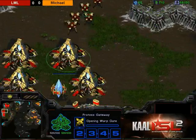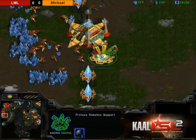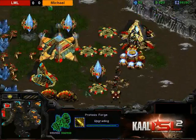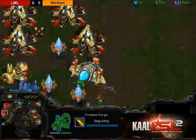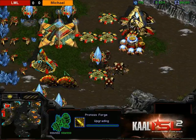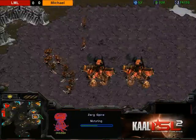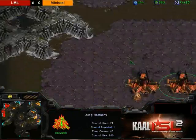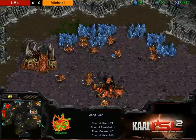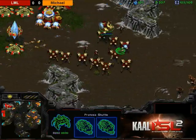Dragoon range is almost done — is he going to do a dragoon-reaver push? He actually is going dragoon-reaver! Plus one attack is about to finish. Look at that — range finishes, plus one's about to finish, and the shuttle gets out. Everything lines up quite nicely. There are spires going down for Michael, and decent drone saturation — about one per patch. Here comes the push. He's got no shuttle speed so it's a little harder to micro, but with the dragoons there he'll be well protected.